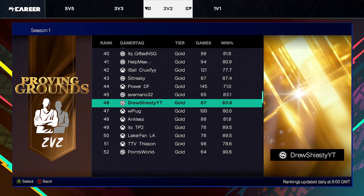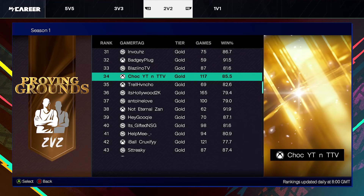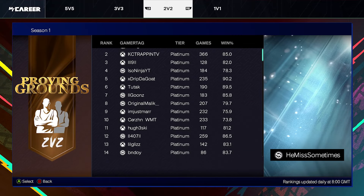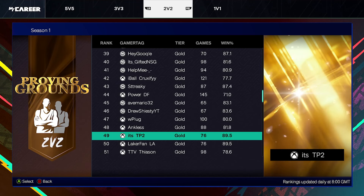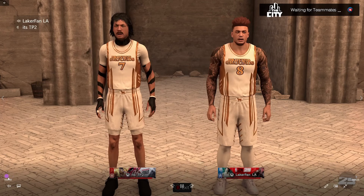Let's get into game two against the exact same team. Just to show you we're legit — here are the leaderboards. Shout out to ISO Ninja, met him at community day, super cool dude, he's number four on the leaderboards, that's crazy. Badge Plug is up there too at number 32. Me and Tanner are both right here at 49 and 50, all while maintaining a 90% win percentage.